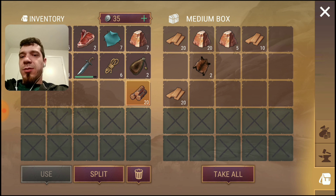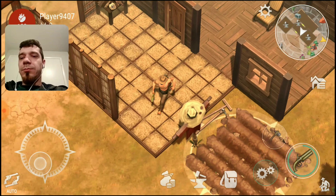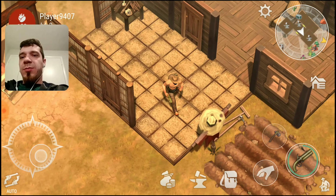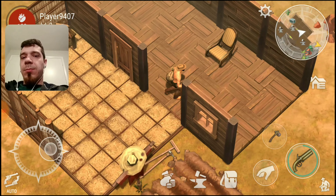All right, let's get our camp set up first. We're so basic right now it's ridiculous. Let's at least get a bag so we can increase our inventory. Cool, we got a backpack now! All right, let's go back over here.